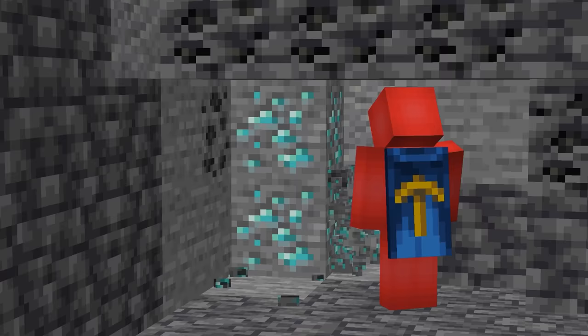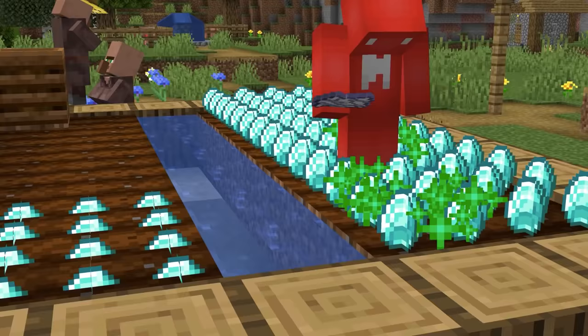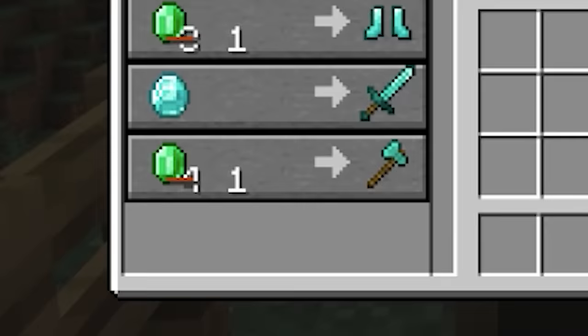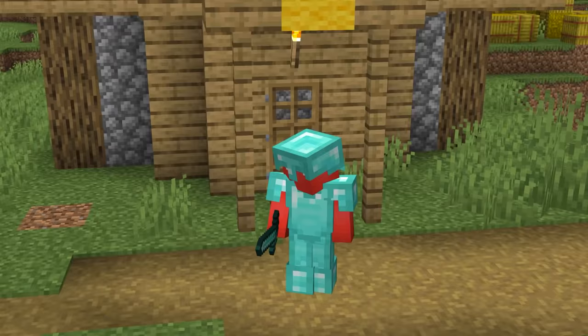Number forty-three: we all know diamonds are a great resource to have, which is why it's unfortunate that we can't farm them directly. But all it takes is a visit to a village to find yourself a renewable supply of all diamond tools, weapons, and armor. So you can't get infinite jukeboxes, but the rest is pretty much taken care of.